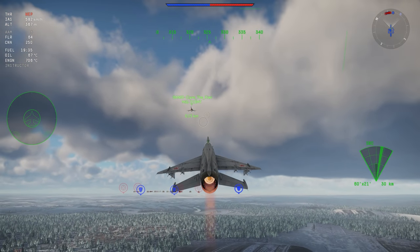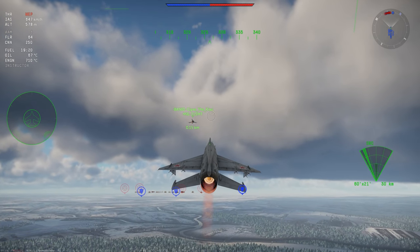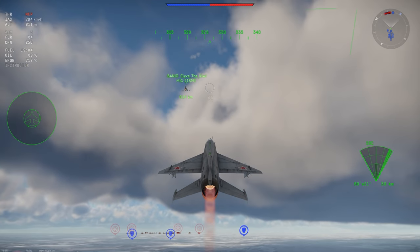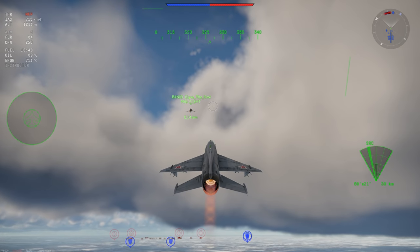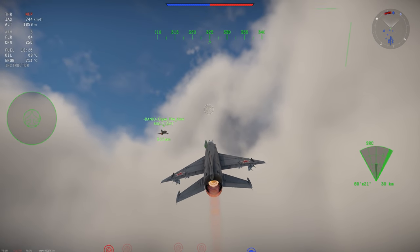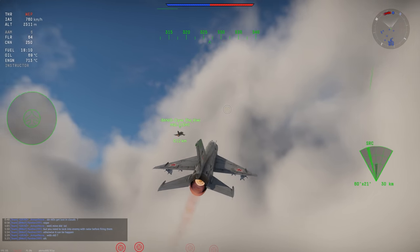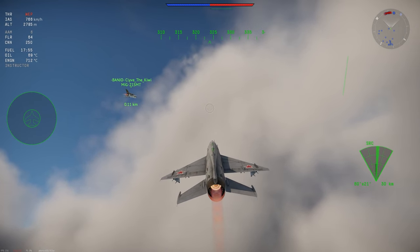The MiG-21 is possibly the most broken, overpowered vehicle you can play at top tier right now. Unfortunately, the R-60s aren't necessarily the problem — more the fact that this vehicle tends to abuse a mechanic called 'spot the dot.' The spotting system in War Thunder was made primarily for World War II aircraft, where a plane five kilometers behind you might be visible depending on altitude.